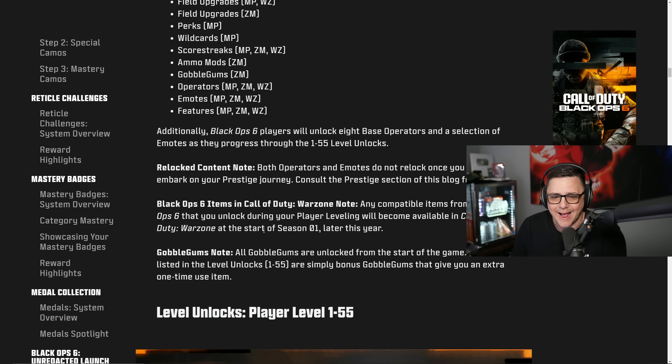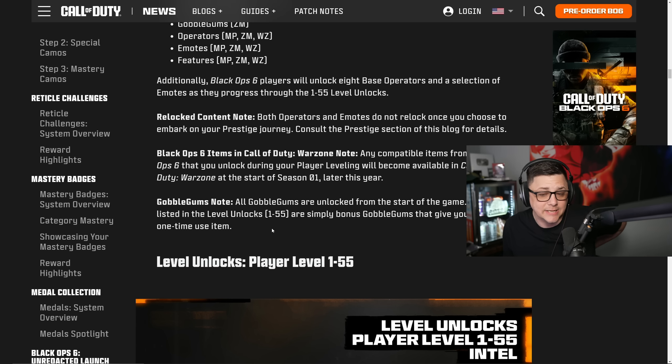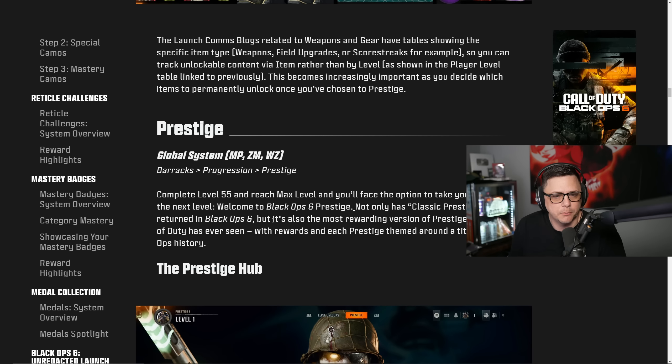For Black Ops 6 items in Warzone, any compatible items you unlock during player leveling will become available in Call of Duty Warzone at the start of Season 1 later this year. All Gobble Gums are unlocked from the start of the game; the ones listed in level-ups are simply bonus one-time-use items.